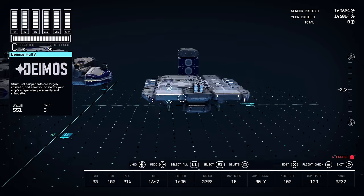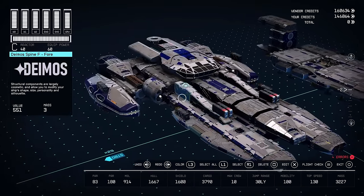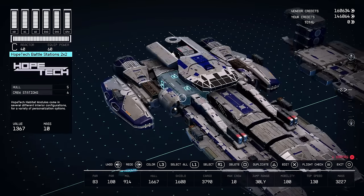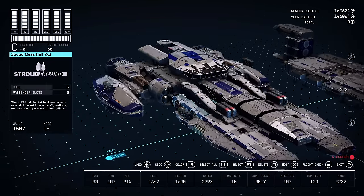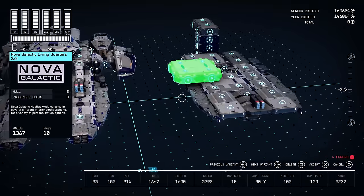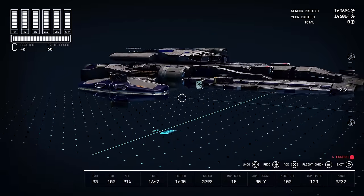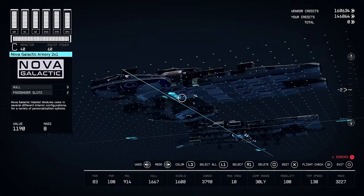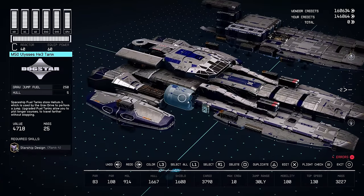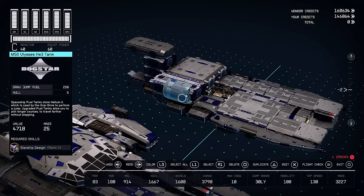Let's go ahead and do the Habitation deck. We're going to start with the Nova Galactic Living Quarters — I just think they look really nice. And then next to that, we'll do the Taiyo Science Lab. In my opinion, this is the best looking Science Lab. And before I forget — because I screwed this up last time — let's go ahead and attach the other Helium Tanks.